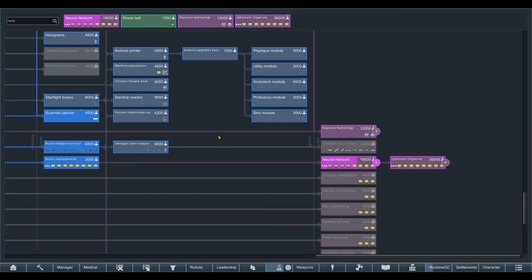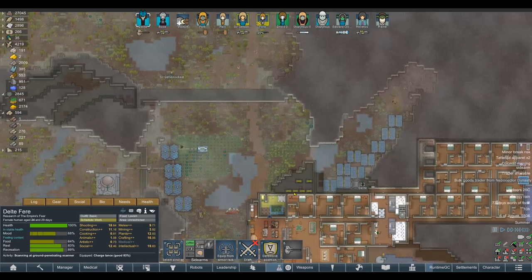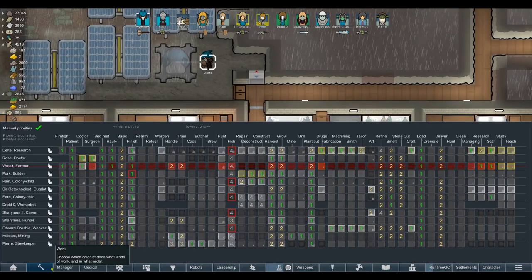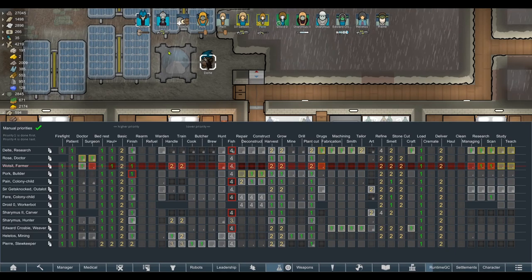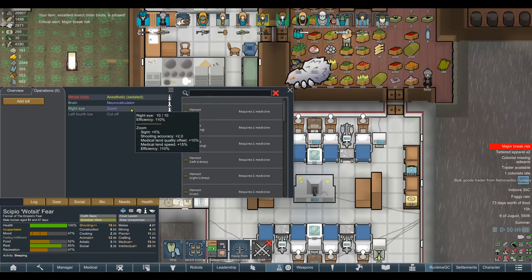What the hell, why aren't you researching? Oh — I had turned off research. Why would I have done that? Did I do that in a desperation for steel? Watsit is out for the count because he's just been operated on, so that's reasonable. Rose has got the zoom in the mutant eye now. It's a real shame that it's stopped us from installing those zooms into Sharamus, but the bionic eyes are done so hopefully that will work.